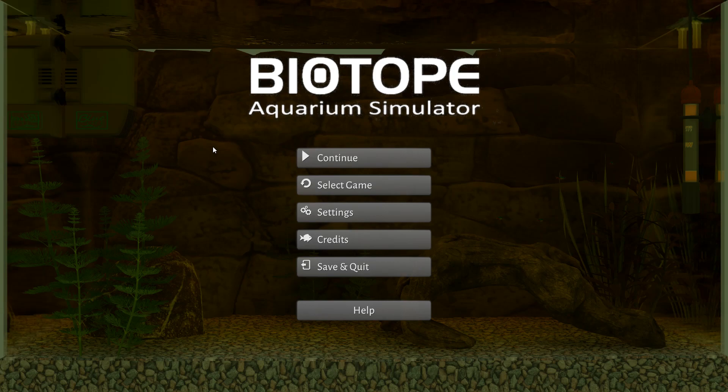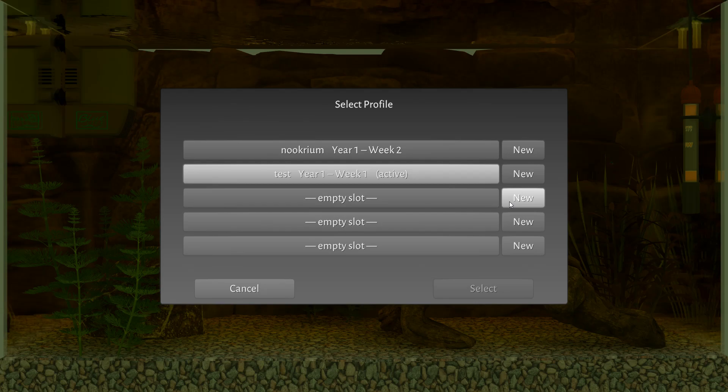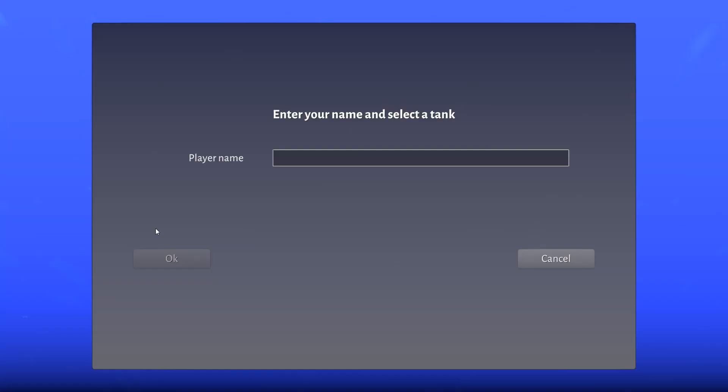Hello and welcome to Biotope Aquarium Simulator. As the Steam page says, we're going to be playing the most detailed and realistic aquarium simulator on the market. Throwing fish in some water, adding a few rocks and things, and hoping they survive today. This is over on Steam. It came out yesterday, and I thought we should take a look at this one. It's just too weird to not take a look at.